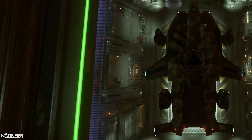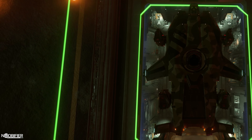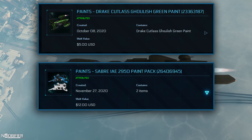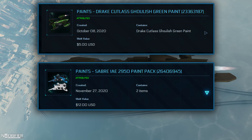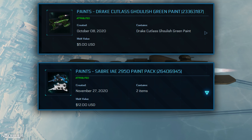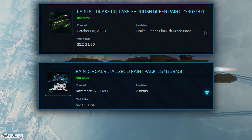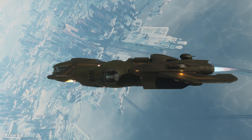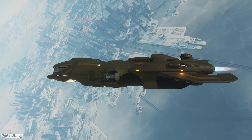Certain ships already have paints and the list is growing. Those that have paint have several — such as the Freelancer. The paints were released and sold in packs of themes, so green camo and black, or blue and white. I've seen some people on social media saying they've collected over 80 skins because they don't know when they may be available again — which is that classic artificial scarcity thing.